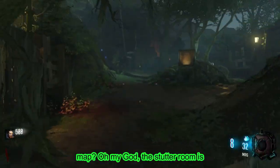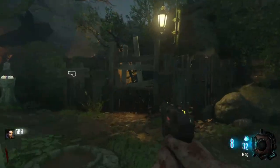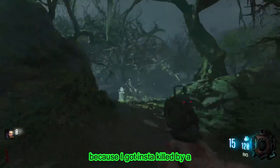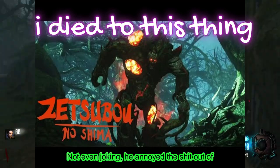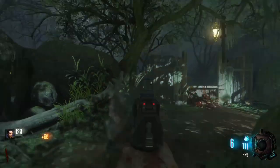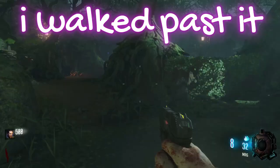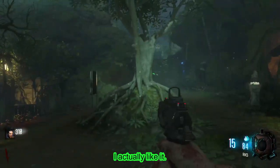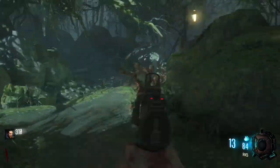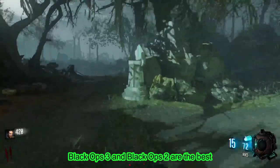Alright, as you can see, the next map is Zetsubo No Shima starter room challenge. Oh my god, the starter room is actually pretty big for Zetsubo No Shima — that's cool. When I first played this map I hated it because I got insta-killed by a big margwa. The RK5 might be the only gun in the starter room — oh wait, never mind, how did I miss the Shieva? This map is actually really cool — I love the colors and the unique area.